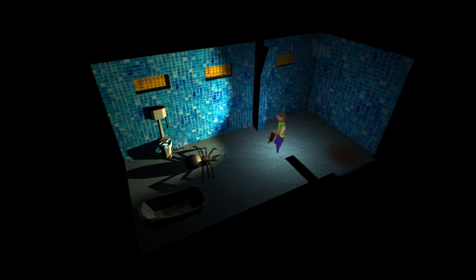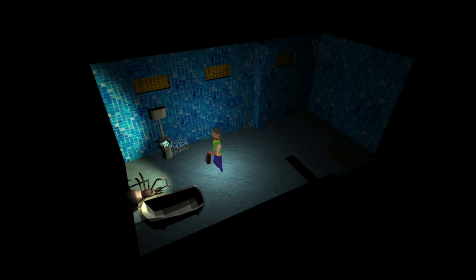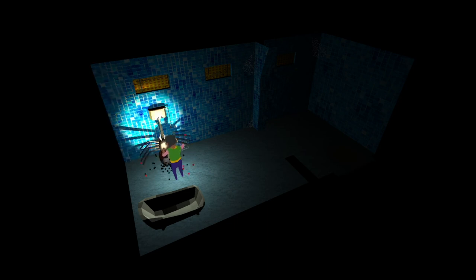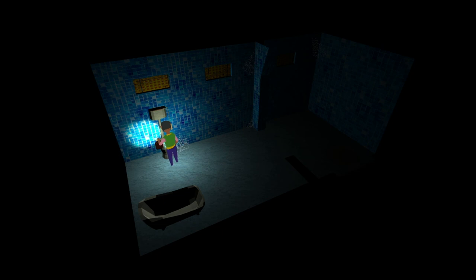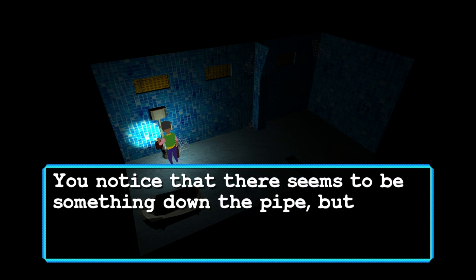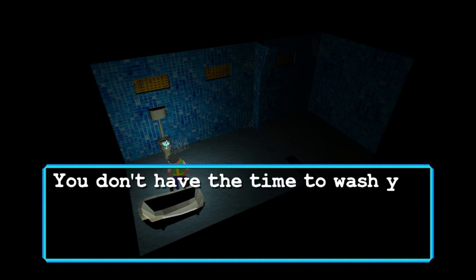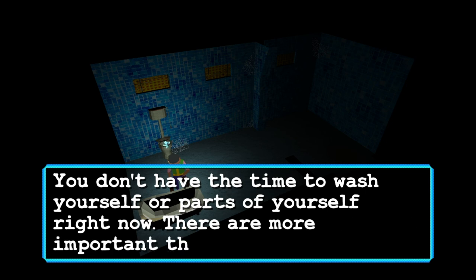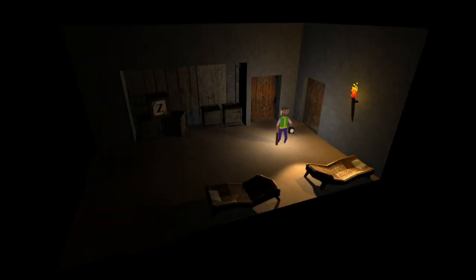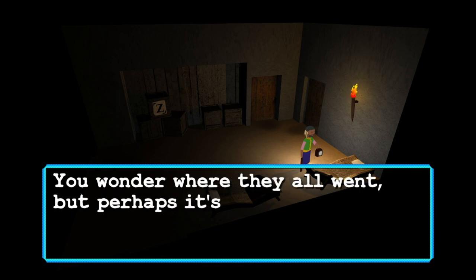I love that weapon. I'm gonna beat your shit — get in the corner! It's a toilet. It's a toilet — you have seen a toilet before, no? You notice that there seems to be something down the pipe but out of your reach. You don't have time to wash yourself right now — there are more important things to do. The enemy's gone so I can read that. There must have been a ward in the hands of this castle. You wonder where they all went, but perhaps it's better not to know.